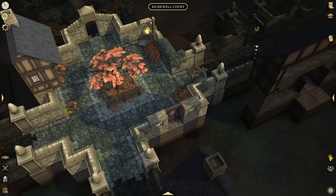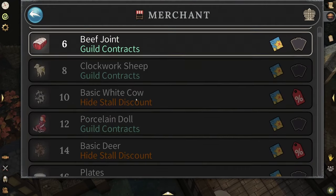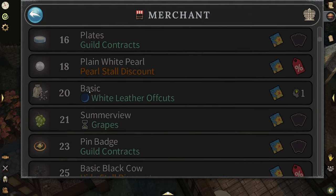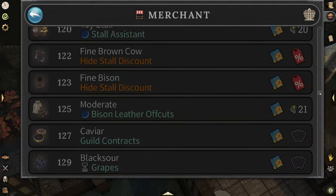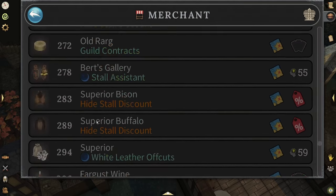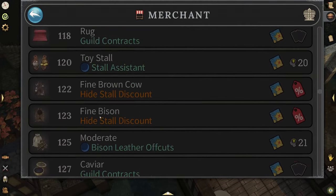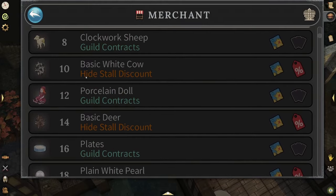For those who don't know, if you go to the merchant profession and scroll down, you can see you get discounts at these stalls — a hide stall discount at level 10, another at level 14 for basic deer, and it keeps going all the way to a hide stall discount for the perfect hail beast late game. If you're looking to buy hides to resell or use in the leather working profession, these discounts are going to be very beneficial.